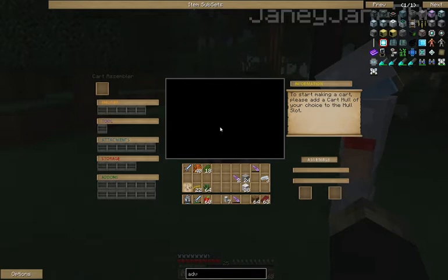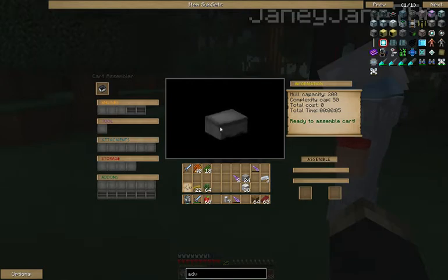So basically you put the hull in the top corner of the cart assembler — the standard hull. And then put your engine in the engine part. The wood cutter goes in the tool. Attachment is the fertilizer. And then storage — you add your top chest in there. And that's what it'll look like for you. That's it?